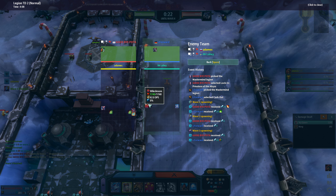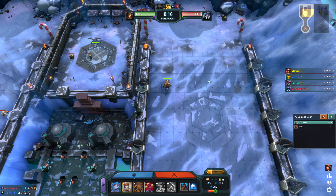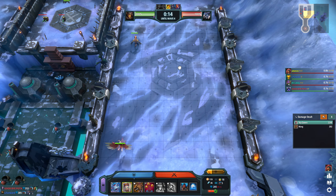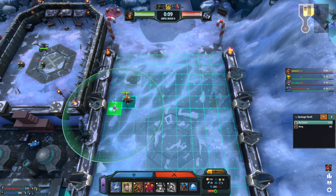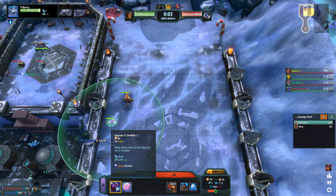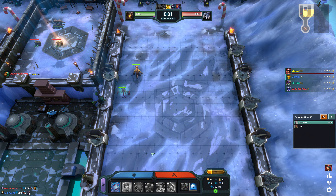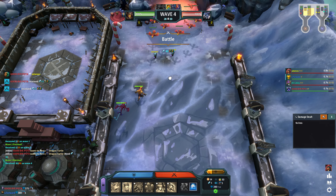He's basically telling me what to send. The thing is, I know why he doesn't want me to send Brute — because Tempests have an ability that randomly attacks a ground unit. If there's only one ground unit, they will all attack that Brute. Yeah, understand it.